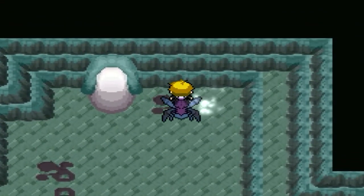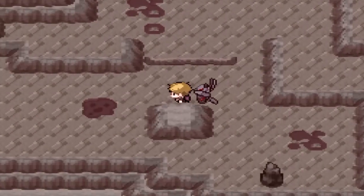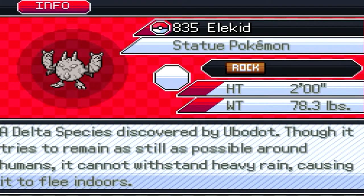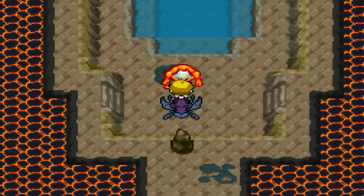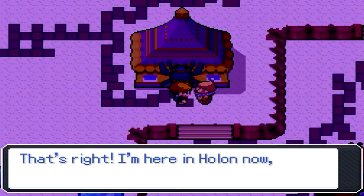There's a Tesseract spot there — hitting that. We're going back in time. There's a puzzle up here I couldn't do anything with before. Delta Elkid, the statue Pokemon — though it tries to remain as still as possible around humans, it cannot withstand heavy rain, causing it to flee indoors. And there is Delta Registeel, next to the power card Delta Remoraid, the crater Pokemon, once again discovered by Lucy85. Its emergence from pools of magma are said to be blinding due to its core glowing with extreme heat.